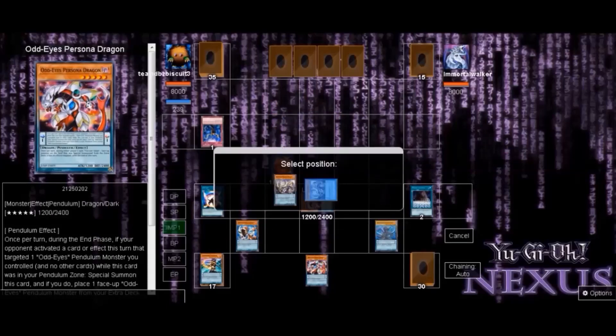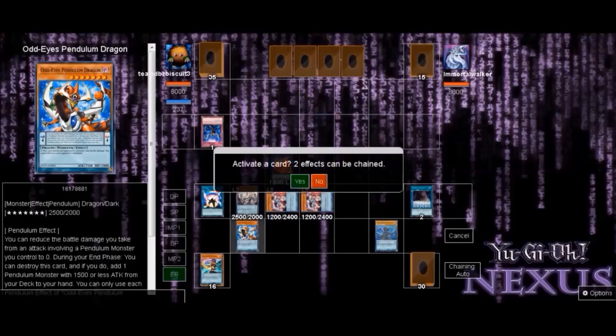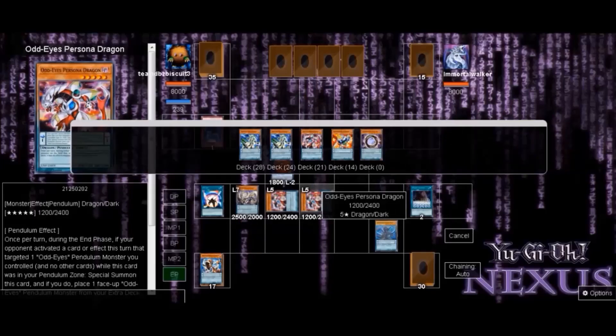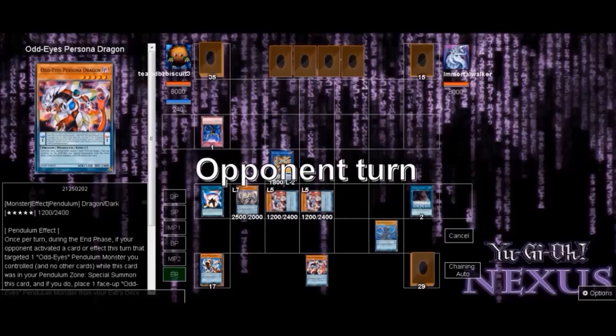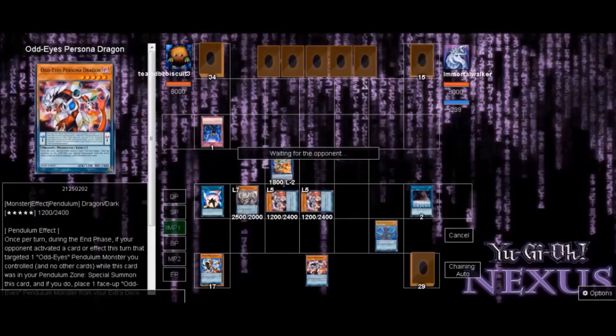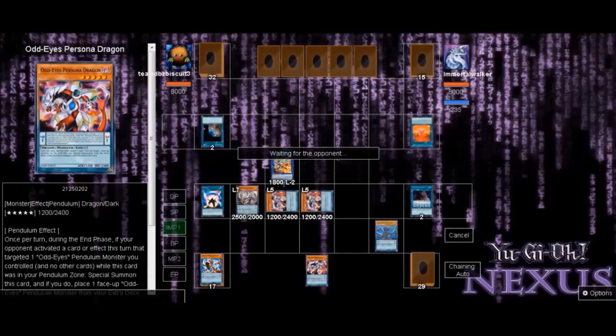We pendulum summon for three, getting both Personas on the field and one of our big dragons. Sometimes it happens like that — you're going to get hit by Ogre or Ash and you have to play around it the best you can. You're not always going to get the perfect combo, and that's the main reason we show these replays — to show you that you have to take the hand you get and figure out a way around it, and that comes with time and experience playing the deck. We end our turn with two Personas, a Phantasm Dragon on board.